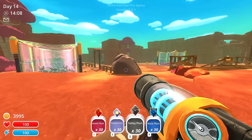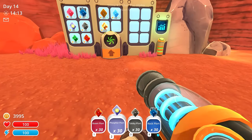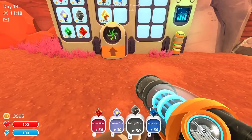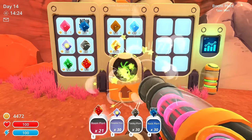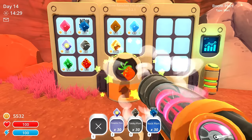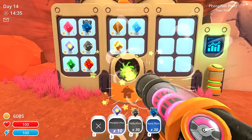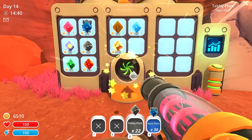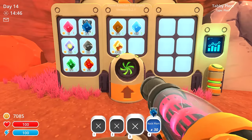Hello everybody, welcome back to some more Slime Rancher, episode 13! Look at all these — I got 30 boom plorts, 30 phosphor plorts, 30 tabby plorts, and 30 rock plorts. We're gonna sell these. We currently have about 4,000. The phosphor plorts are worth 53 each — already got like 1,500 from that. The tabby and rock plorts are worth around 25. I'm thinking we'll get to at least 8,000.